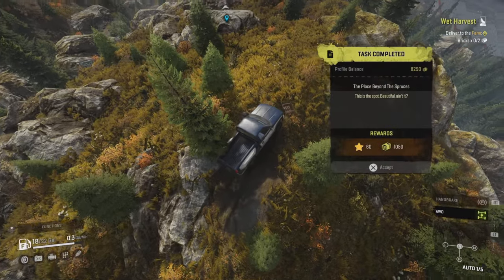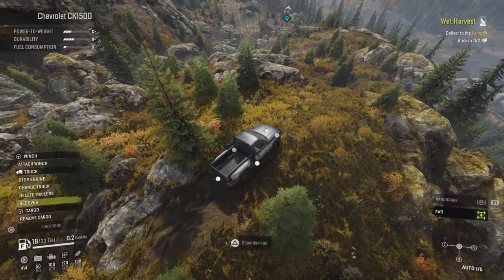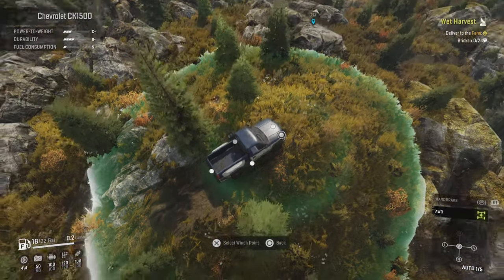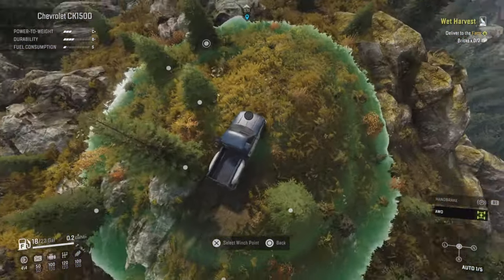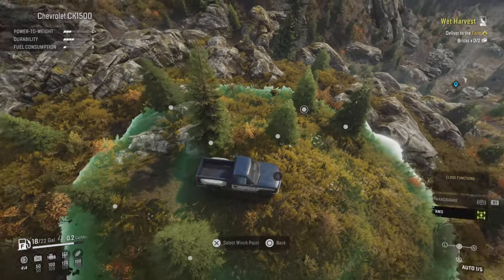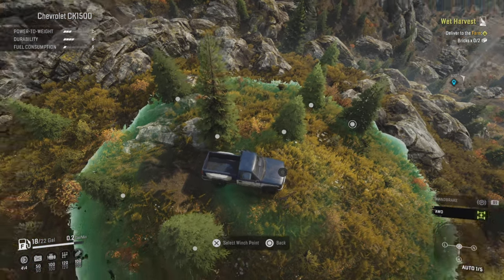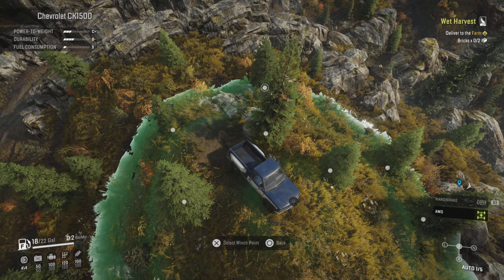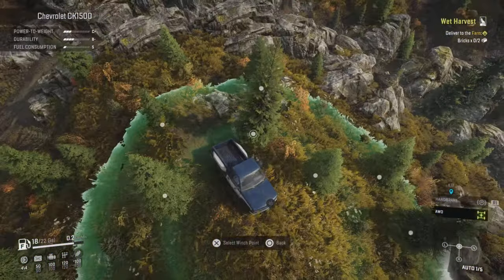Winching can be finicky, especially on consoles. First person view will be better for quick winching to what you have in your camera facing, so it works really well to catch points directly in front of your view. If there's a bunch of winch points to cycle through and it just never seems to go the direction you want, spin your camera while simultaneously cycling through winch points and stopping the camera at the spot you want to winch to — it almost always lands on the point or very close by.